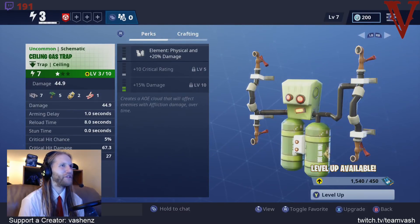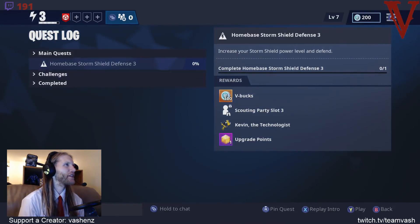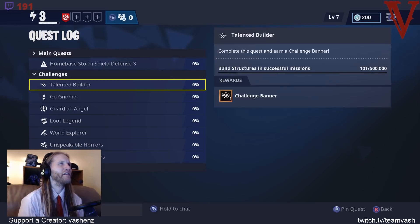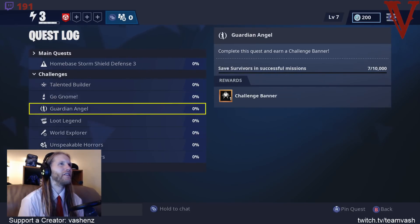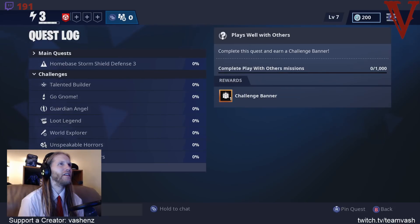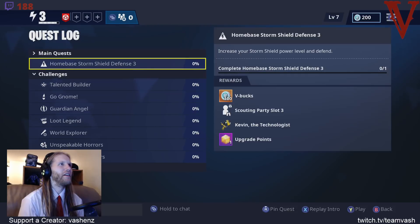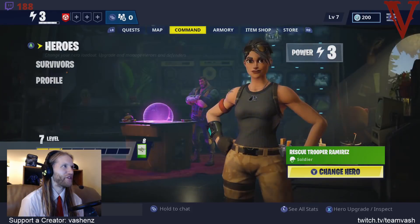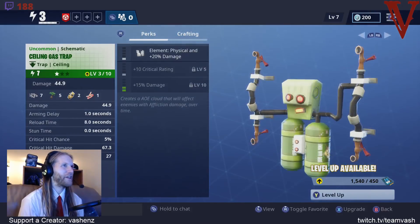Before we do this, let's go out to our quest page and look at our challenges here. Huh, I think I just accidentally completed a mission. That's funny. All right, so we're going to upgrade our gas trap.